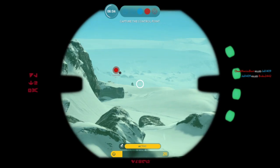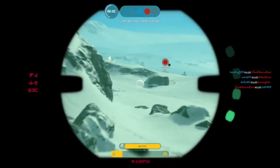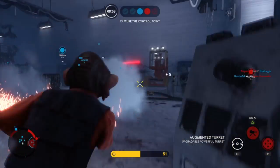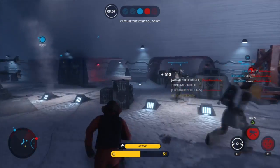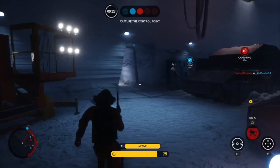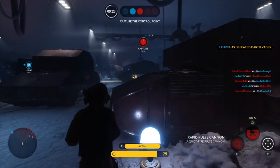The farther back the better, since it reduces the damage you'll take and the likelihood that you'll be shot. If you need practice with the rapid fire pulse cannon, stay at whatever range works best for you. From there you can pretty much call orbital strikes and use the pulse cannon to support your team, while making sure your turret doesn't get destroyed and replacing it when it does.